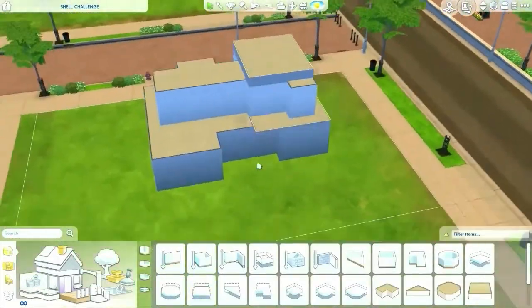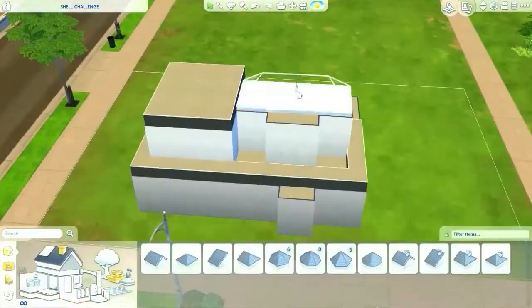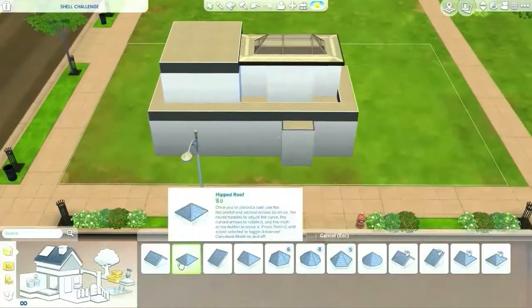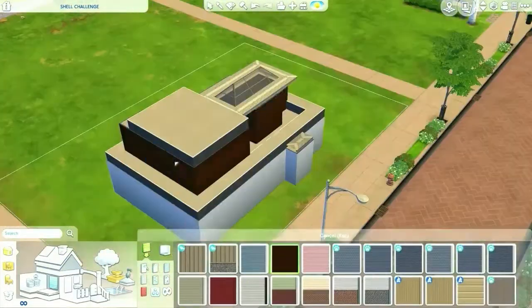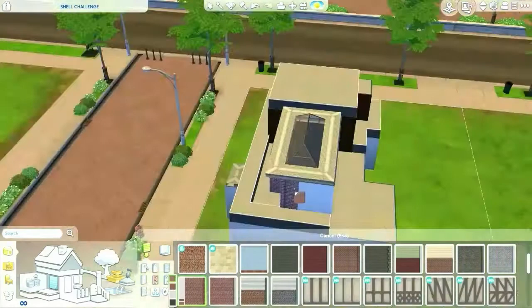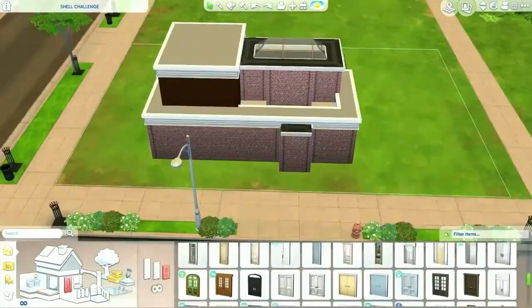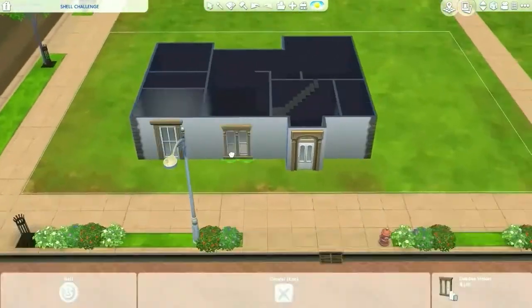Hello, 20 Simthing here with another speed build. Today I'm doing Simmer MZ's shell challenge, and when I put it on the lot I was shocked by the size of it because I'm used to doing small builds. I did the outside all red and brown and hated it, so I changed it.